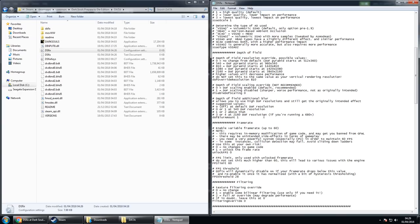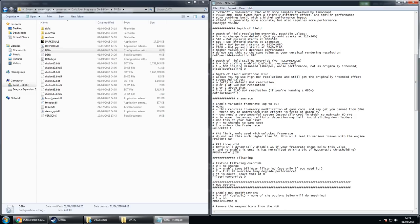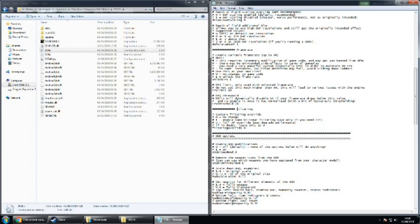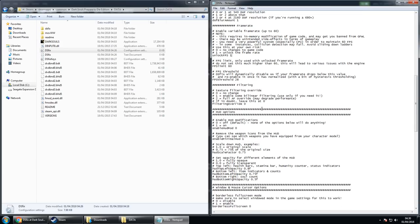Moving onto the framerate: make sure the framerate is unlocked — set that to 1. It does cause some gameplay issues, but we want to play at 60 FPS, so make sure you set that to 60. The FPS threshold will turn off anti-aliasing if FPS drops below a certain point to try to drag it back up — set that to whatever your hardware can handle. The mod author says to just ignore the filtering section and leave it at 0.